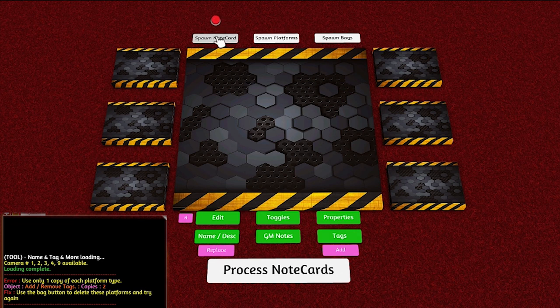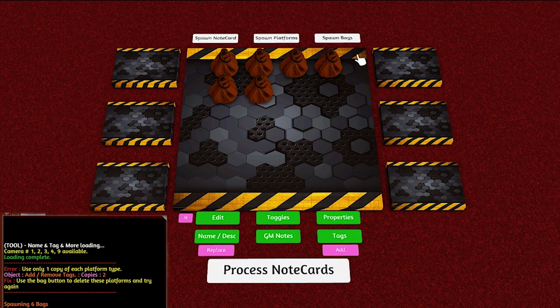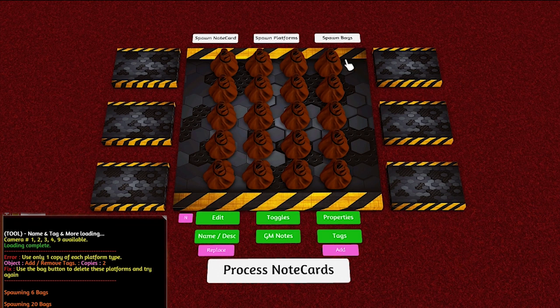The other Spawn button at the top will spawn note cards. You just press it once and out comes a card. If you press it three times, all three cards will come out. But if you right-click it, it'll bring out six — one for every platform. And finally, we've got the Spawn Bags button, same as before. You press it as many times as you want and it spawns that many bags, or right-click to spawn 20 bags.